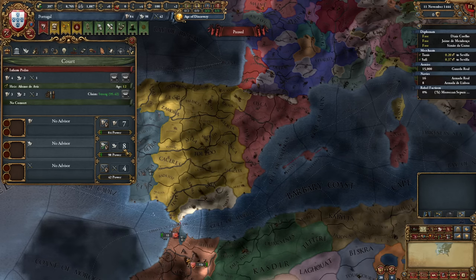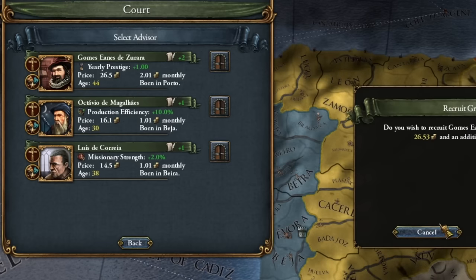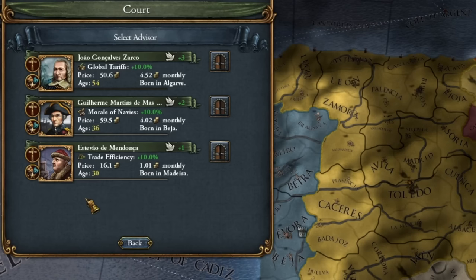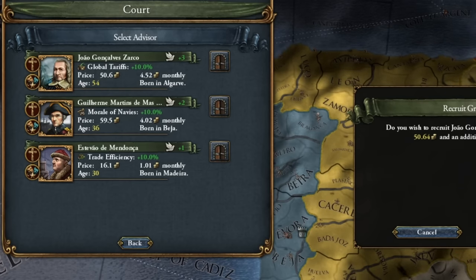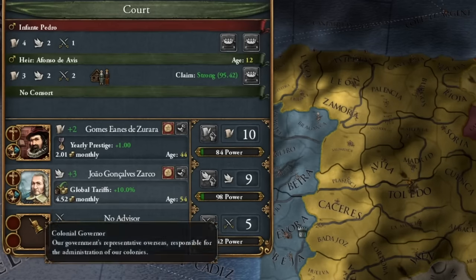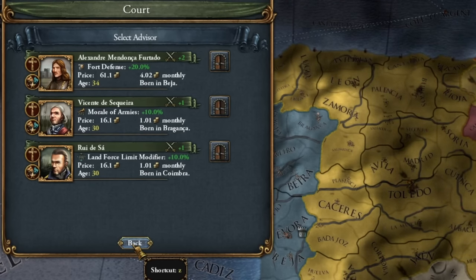Now let's move on to our court. First of all, we're removing the focus on diplomatic points. Next we hire a cheap administrative advisor — we always have one as Portugal. We take a level three diplomatic advisor; he is admittedly old so he will die soon, but we also leave a spot for a cheaper military advisor as soon as one becomes available from agenda.